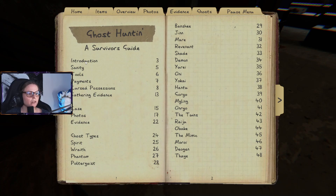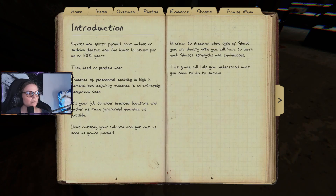In the introduction we have sanity, tools, payments, cursed possessions, and gathering evidence. Ghosts are spirits formed from violent or sudden death and can haunt locations for over a thousand years. They feed on people's fear. Evidence of paranormal activity is high in demand, but acquiring evidence is an extremely dangerous task. To discover what type of ghost you're dealing with, you will have to learn each ghost's strengths and weaknesses.